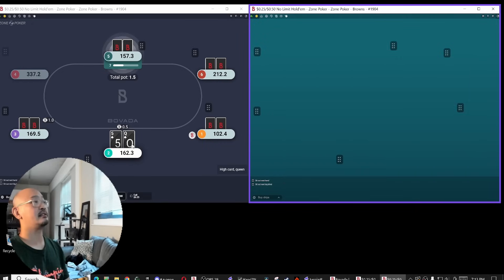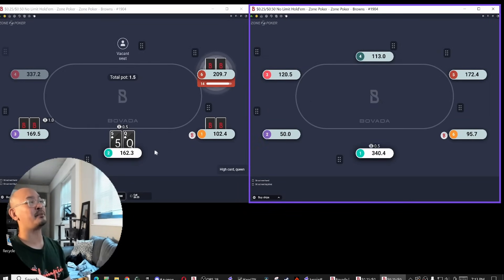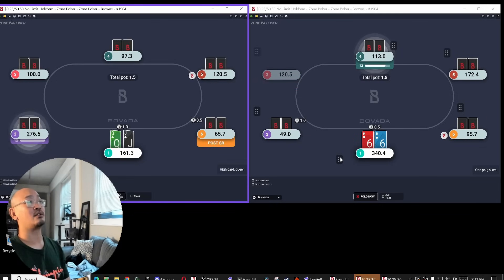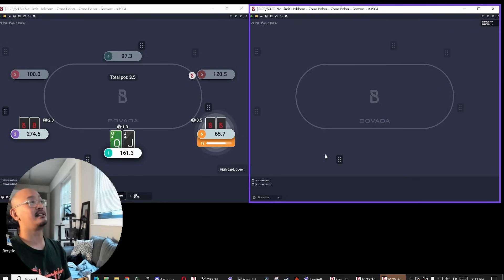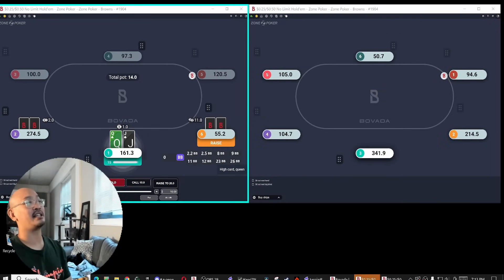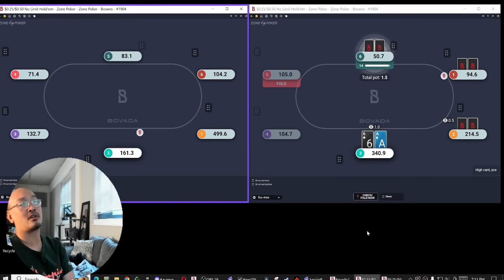Mostly just using this idea that when your opponents take a while to think about it, it's often because they have fringier hands or quite strong hands. It's very rare that your opponent just snap-call, snap-call, snap-call and then shows you like bottom set. Bottom set usually is — wait a little bit on a flop check-raise, wait a little bit, bet turn — there's going to be some timing involved because they're just trying to figure out what is the best way to manipulate you. Meanwhile, when they have like pocket sevens on a ten-high board, they just go call-call-call. So your barrels are just going to be a little bit more effective in general.